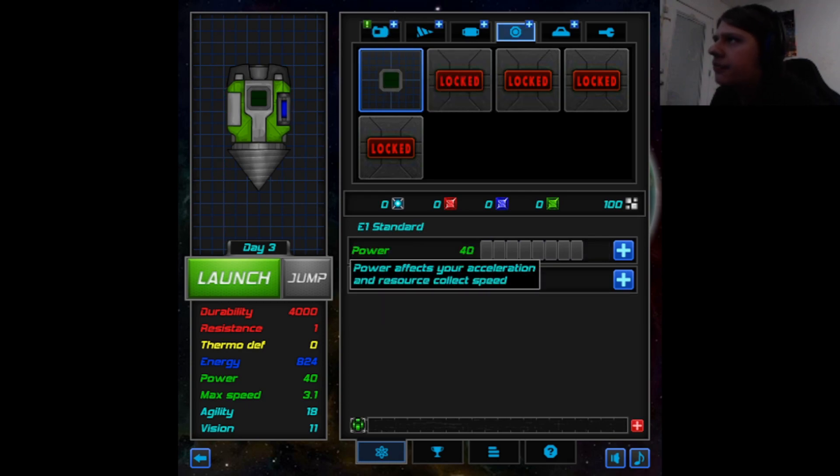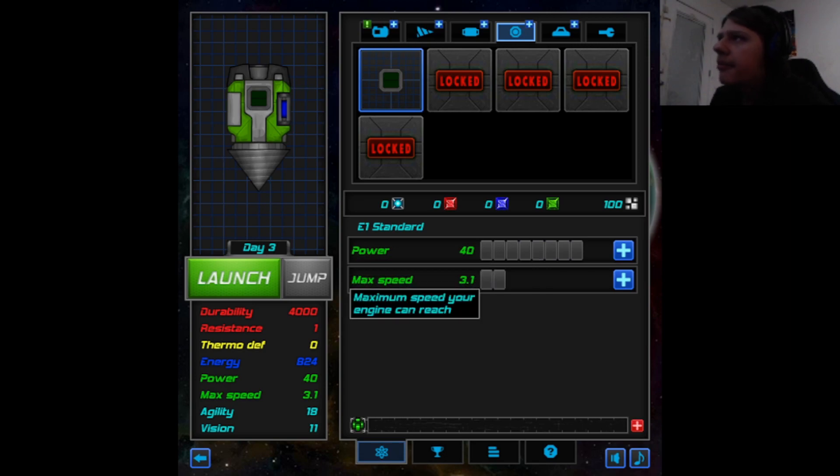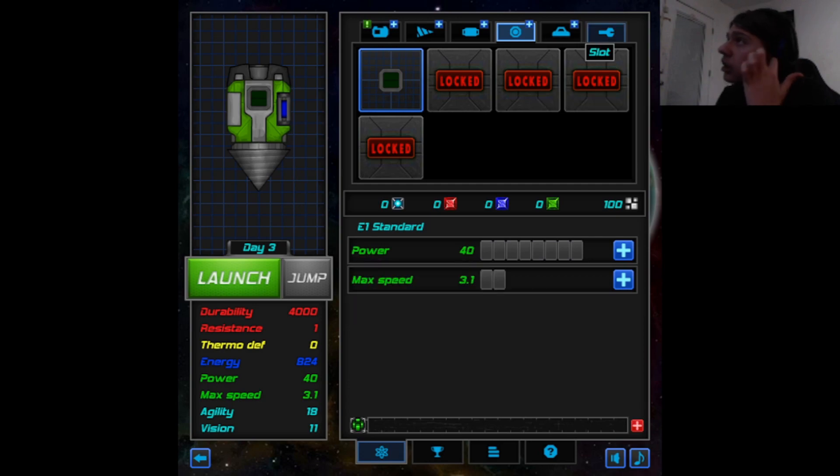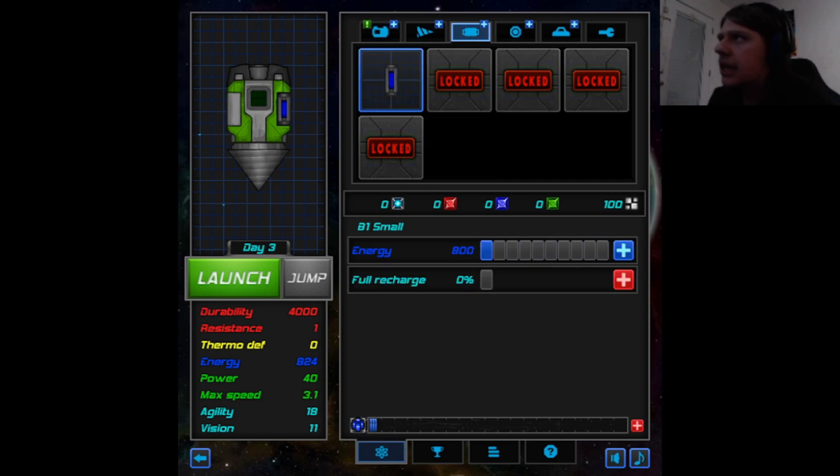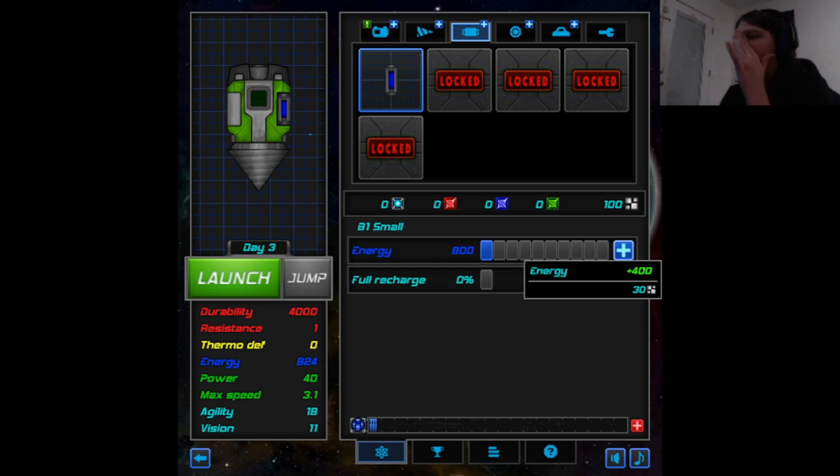Power affects your acceleration and resource collect speed. Maximum speed your engine can reach. I follow a slot - locked. Guess I'm not gonna figure that out. A battery - full recharge, energy bonus. That costs a lot of material, so I'm not getting that anytime soon.